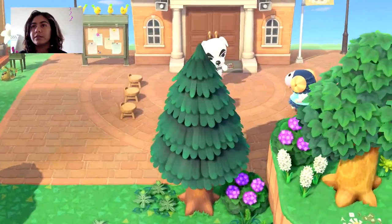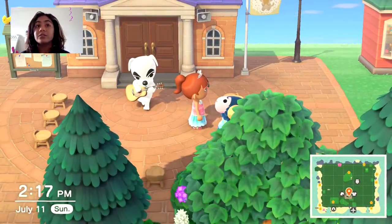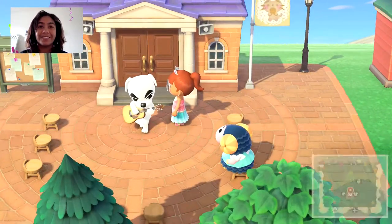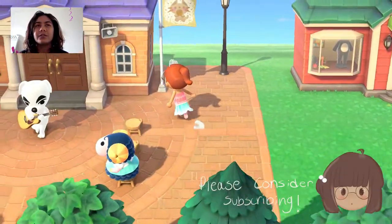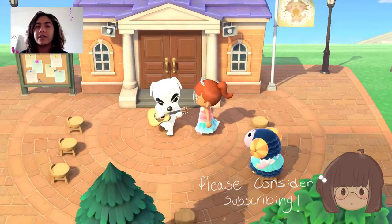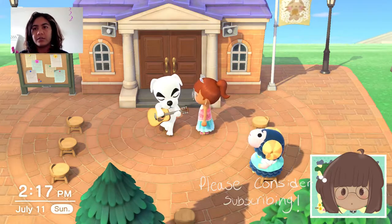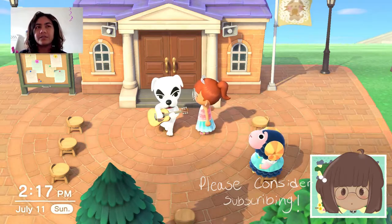The next thing you need to do is reach the credits to get KK Slider to start visiting. You just have to follow the story — Tom Nook even guides you on how to get KK Slider. Actually, KK Slider is one of the biggest movements toward five stars, I would say.